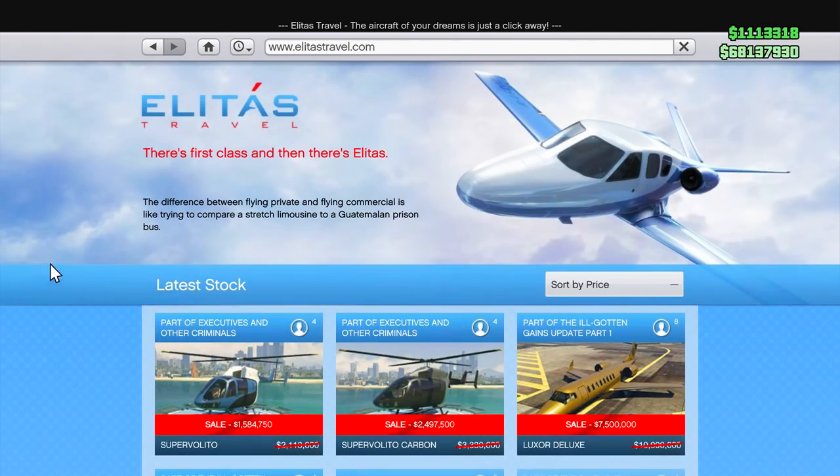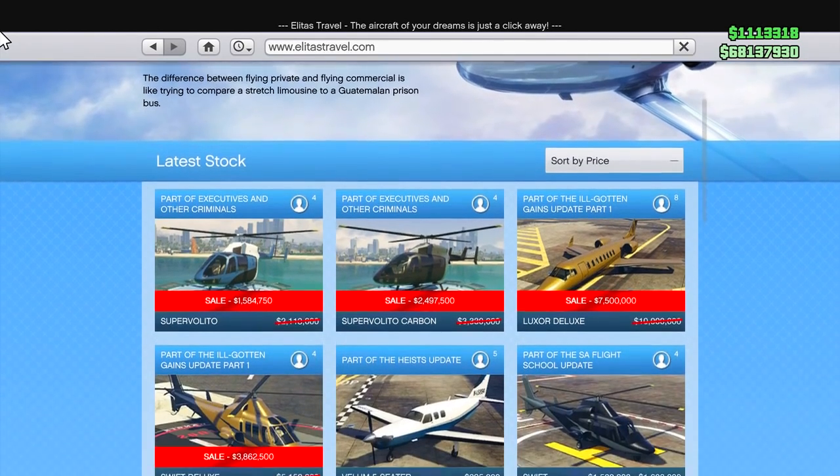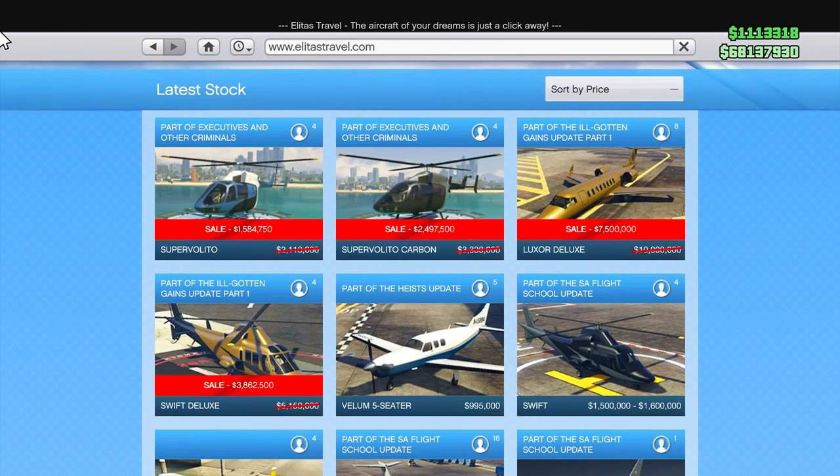It was time to check out the Elitist Travel website, and there are four vehicles with discounts there. The first is the Super Volito, originally $2.11 million, now on sale for $1.584 million. Its brother, the Super Volito Carbon, originally $3.3 million, is now $2.497 million. The biggest discount comes from the Luxor Deluxe, originally $10 million, now on sale for $7.5 million — saving $3.5 million, though I don't recommend buying it. The Swift Deluxe, originally $5.15 million, is now $3.862 million. I only recommend looking into the two versions of the Super Volito.